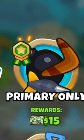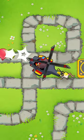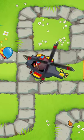Primary only can be one of the most difficult game modes in BTD6, so today I'm going to teach you a trick. One of the best strat combos to use is the hidden glue heli pilot strategy.